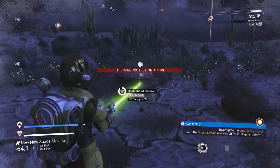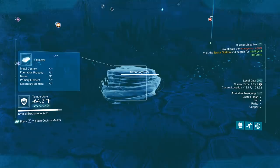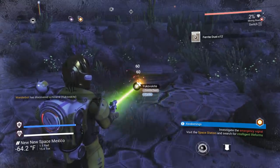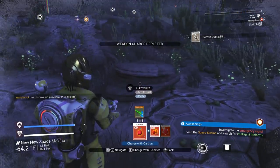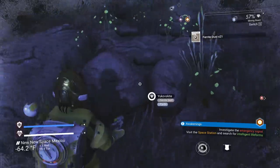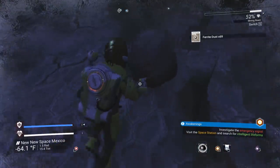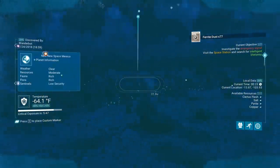I need some more ferrite dust. I should probably actually identify this. Thank you, Desert, for the resub — seven months is longer than any relationship I've ever had. Everything is running out of juice. I can probably just use the condensed carbon as well. That's a little bit of ferrite dust. Wherever this buried tech is, it is not cooperating.